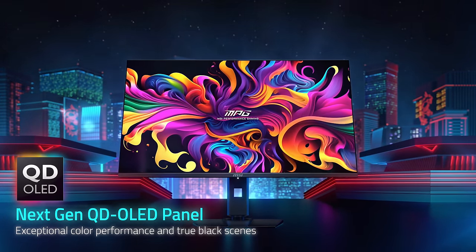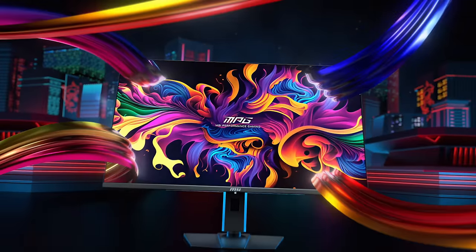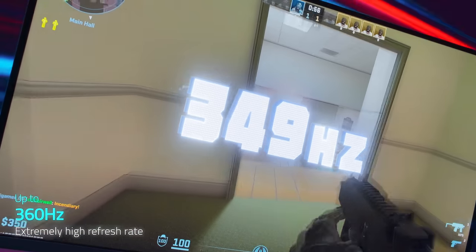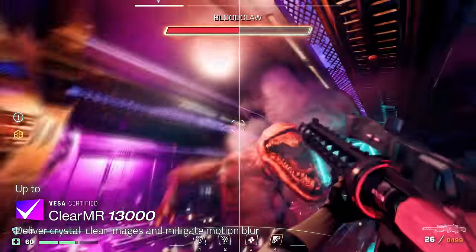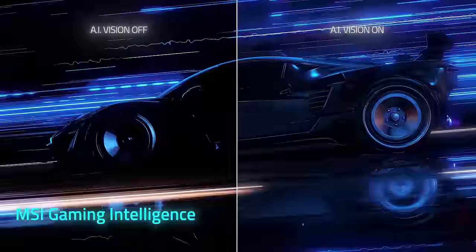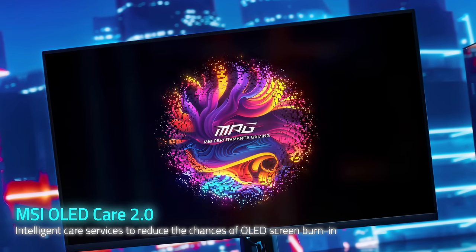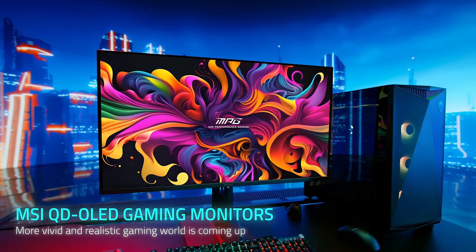Digital Foundry is proudly sponsored by MSI's new range of next-generation QD OLED gaming monitors. Available in two sizes — 32-inch 4K 240Hz and 27-inch 1440p 360Hz — these are some of the best monitors we've ever tested, with incredible motion clarity, 1,000-nit HDR highlights, OLED burning protection, AI features, and genuinely game-changing performance. Check the video description below to learn more, and for UK viewers, enter to win an MSI MPG271QRX 360Hz QD OLED.